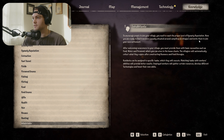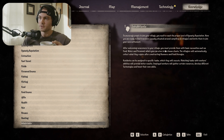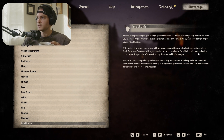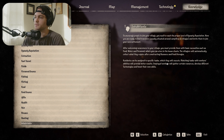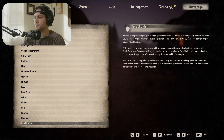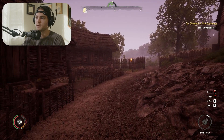After welcoming newcomers to your village you must provide them with basic necessities such as food, water, and firewood, which you can store in house chests. Villagers will automatically collect what they require after constructing resource and food storages. Residents can be tasked with specific tasks — matching tasks with worker abilities provides better results. Employed workers will gather resources, develop technologies, and boost their own skills.